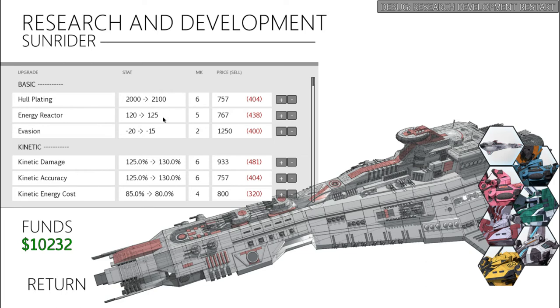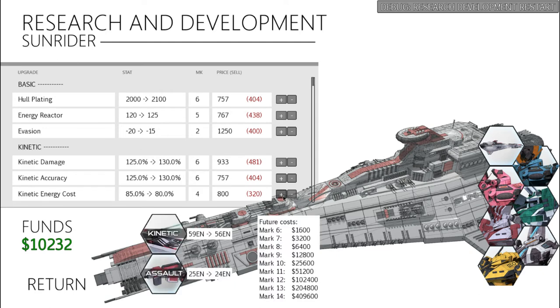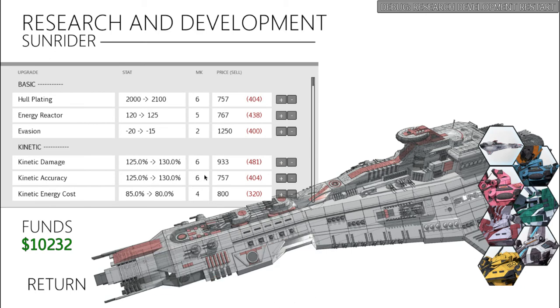As for the Energy Reactor, 120 is pretty much required. I forgot what mission it is in Part 1, but you have to get the Sunrider across the map and being able to move 4 spaces is a lot more handy than some people probably realize. The other nice thing about getting up to 120 is if you put your kinetics up to level 4, it costs 59 energy to fire the kinetic, so you can fire it twice in one turn — that pretty much doubles the effectiveness of your damage and accuracy, which is why I have these all the way up to 6.